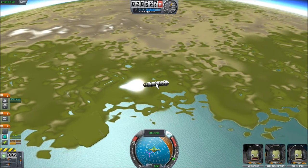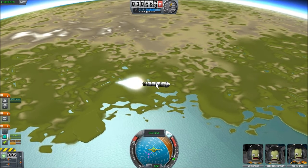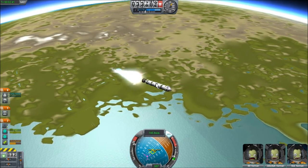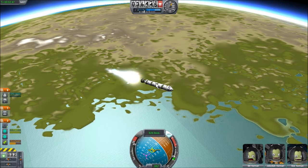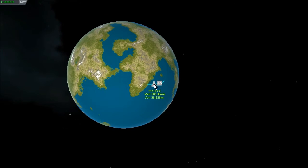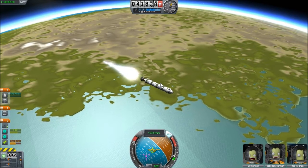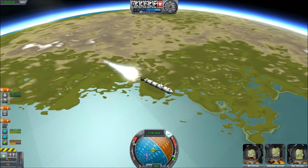Now you can see I've pitched over to about 45 degrees at 30 kilometers, keeping it in the middle of the velocity reticule as we move down slowly — it'll naturally get pulled down as gravity goes. I'm turning the SAS units on and off, but it's not really making much difference. My apogee is now about 50 kilometers. As we start going sideways faster, it'll actually rise because it's not just the vertical component that matters, but the lateral component.